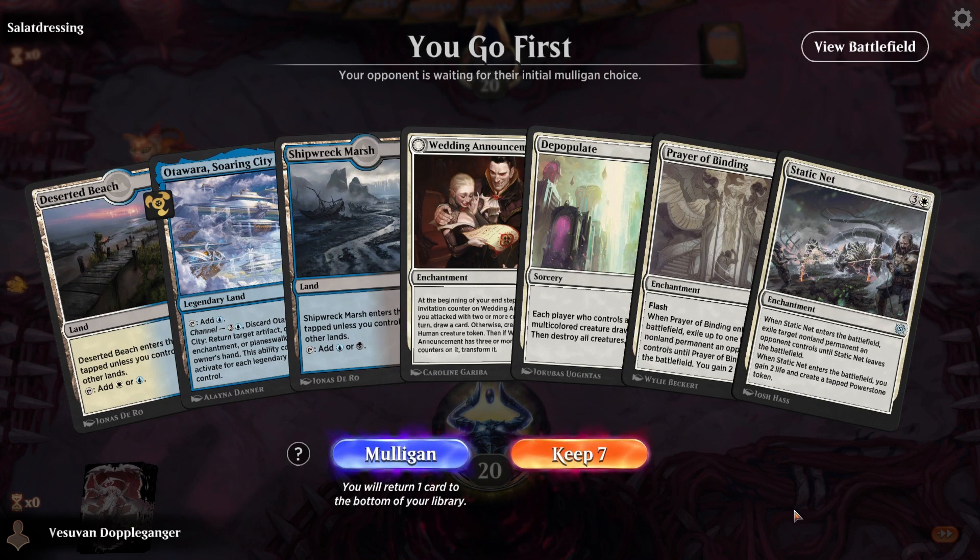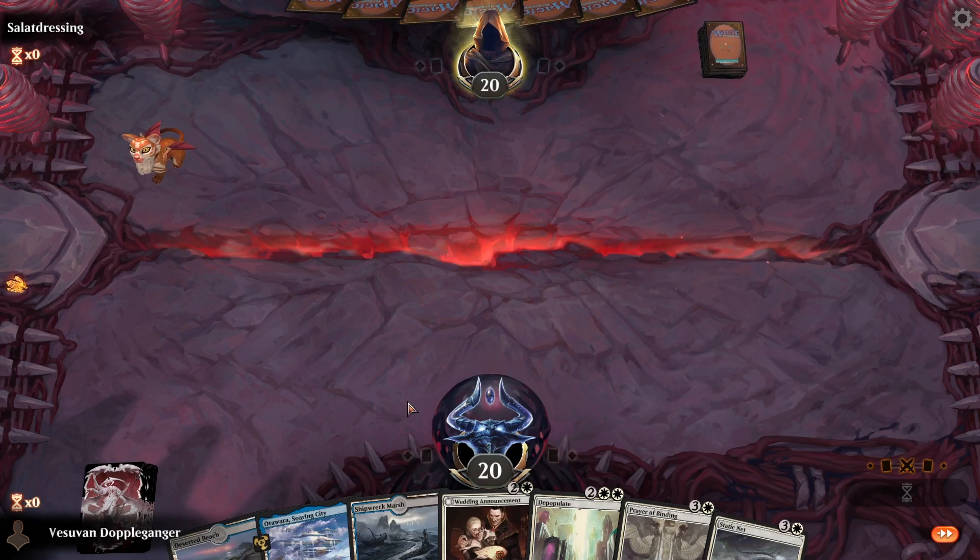I think this opening hand is capable. We have Wedding Announcements and some removal spells and a board wipe. We essentially want to draw towards Zur, so let's see if we can do that.